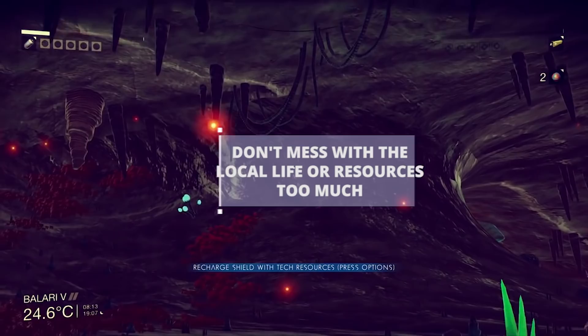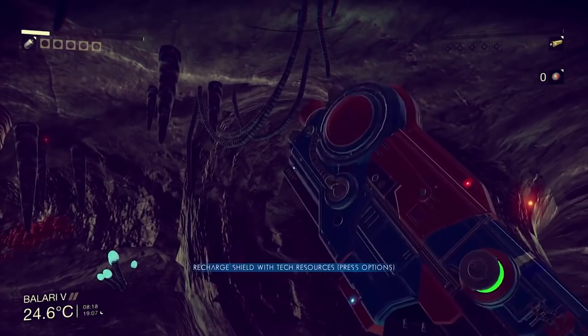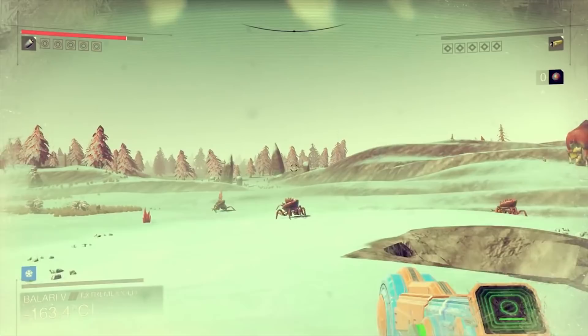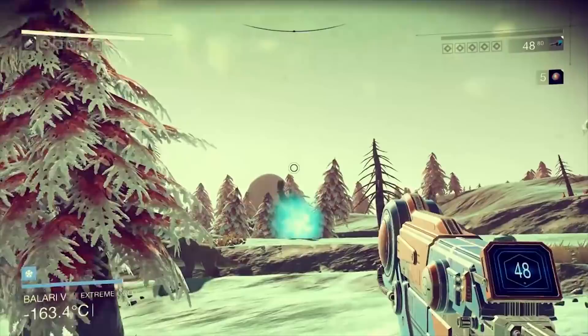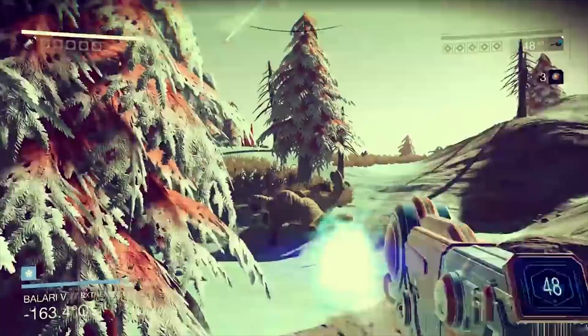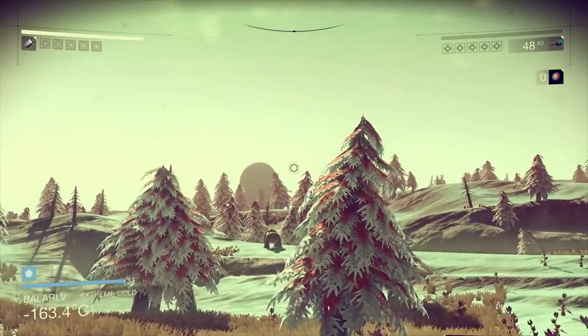Don't Mess With The Local Life Or Resources Too Much. The primary form of interaction with the worlds in No Man's Sky is collecting resources. You do this either by harvesting them from mines and nodes, or from lifeforms that you encounter on the planet. However, if you're too aggressive in how much of the local ecosystem you disturb — whether it's by attacking the local life or by mining and harvesting too many resources — you're going to end up angering sentinel drones. Generally, just pace out your harvesting by spreading it out, and make sure not to attack actual animals and creatures too much, and you should be good.